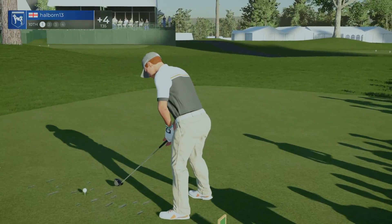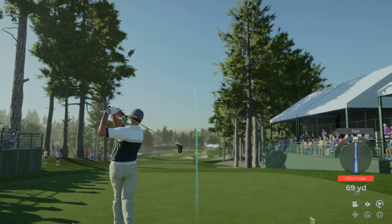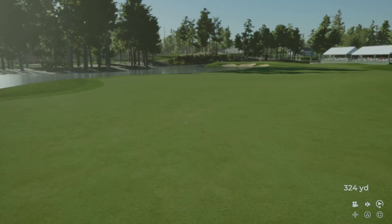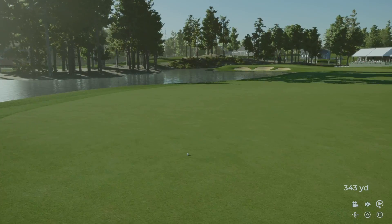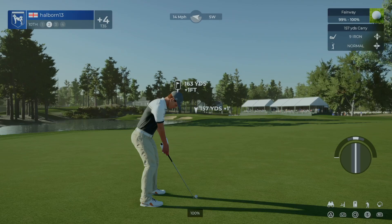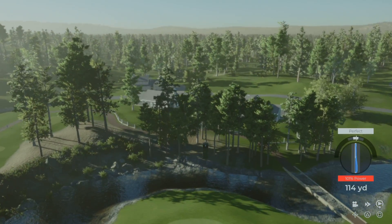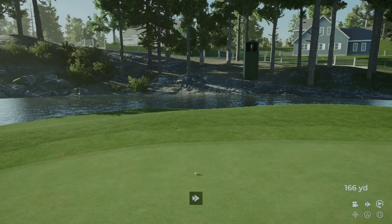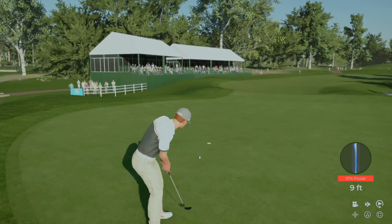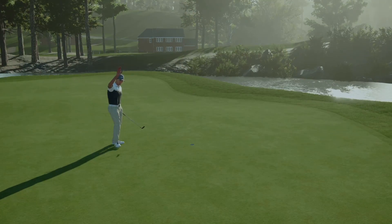Put this one out in the fairway. Just absolutely demolished that. This is about 165 yards out. I think we have the right club here. Decent approach there. If this drops you can go down to three over. Putt appears to be on line. A little too much pace on that one. This one's tracking. Nicely done, we're in there for the par.